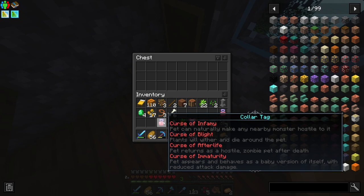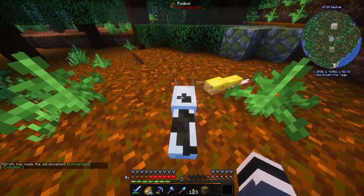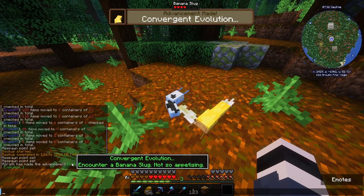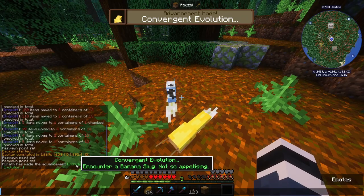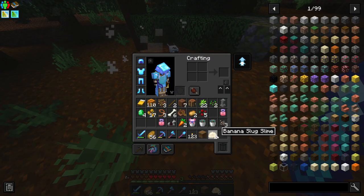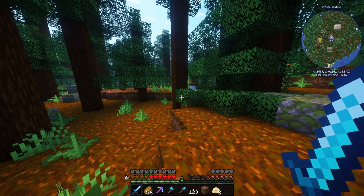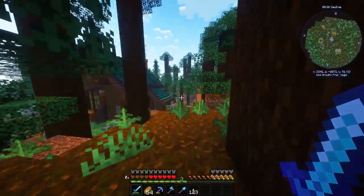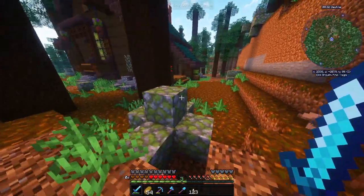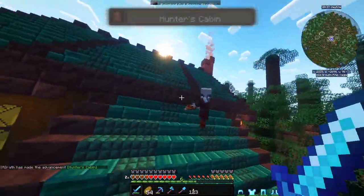Banana slug — what the hell is that?! I came across a banana slug — not very appetizing. I can kill them and get banana slug slime, which is actually needed for one of the eyes, so that's amazing. Also, this is a new structure we haven't encountered yet — oh wait, we did. It's a hunter's log or hunter's cabin.